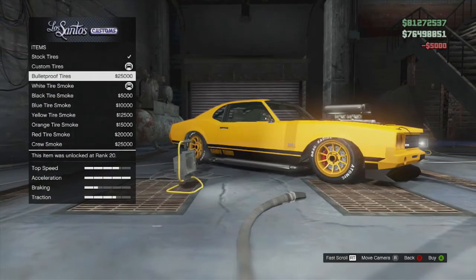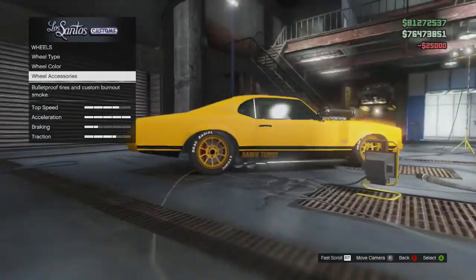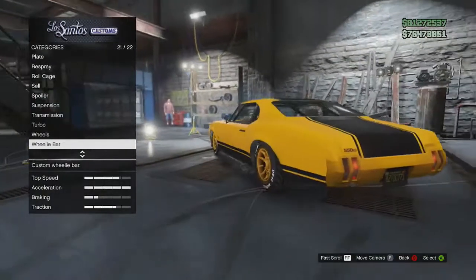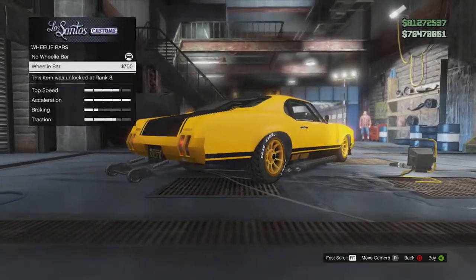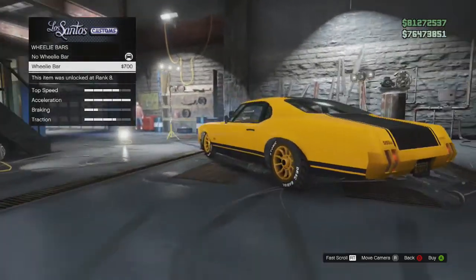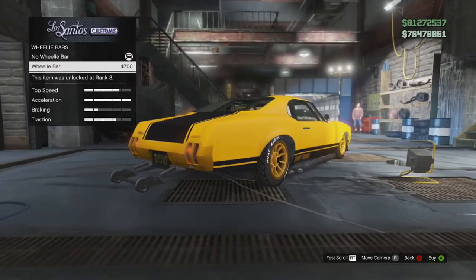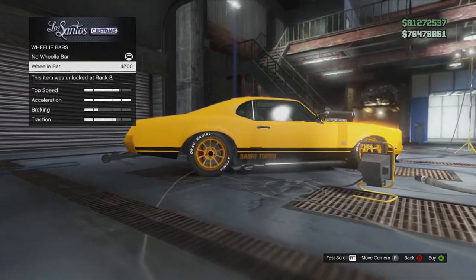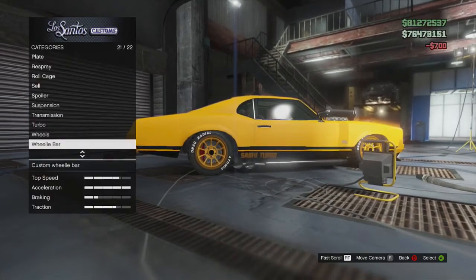You've got the standard custom tires, bulletproof tires, and then all the custom smokes. Then you've got the wheelie bar, which I think is a big one for a couple of muscle cars - you can actually stick a wheelie bar on the back. Of course it doesn't work, but it's just for aesthetic ideas and it looks really cool. But my friend always got stuck in a hole with this because once you get stuck in a U-shaped hole, your back wheels aren't going to be able to grip so you're just stuck there. But personally I'm going to go for it.